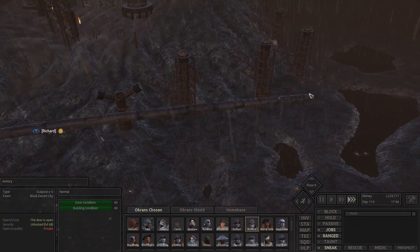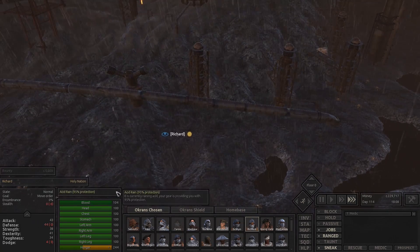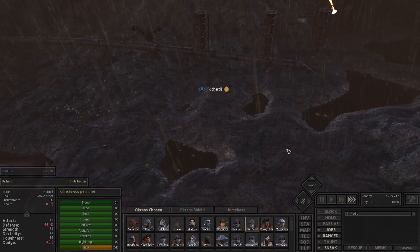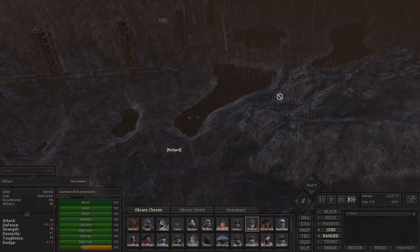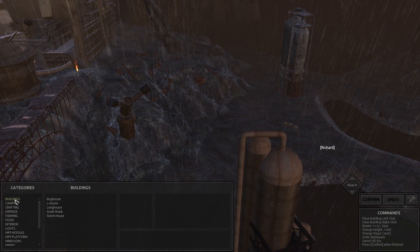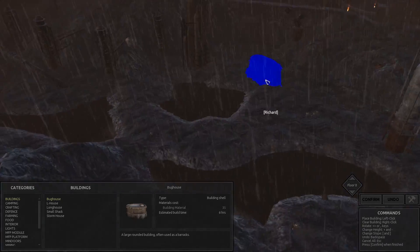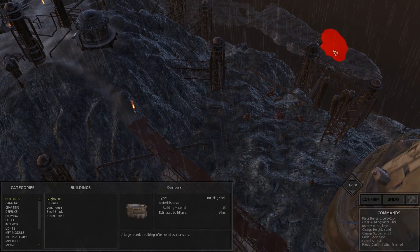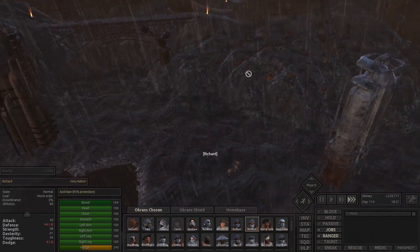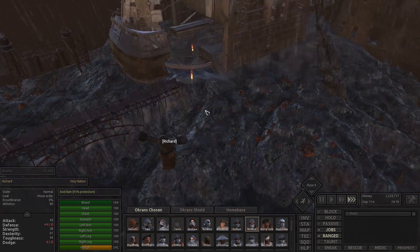Because if things go south and we've got to retreat from the town, I need a safe place to be able to do that. Richard, are you being harmed? You seem to be handling it perfectly fine. Just stay low. What if we were to place a house over here? That's almost better. Whether or not we can get up here across the bridge is another thing. We can actually get up through there — right through there. This is probably the best place to put it.